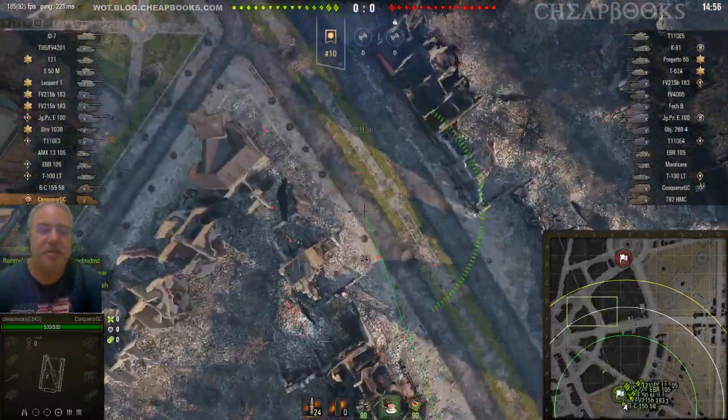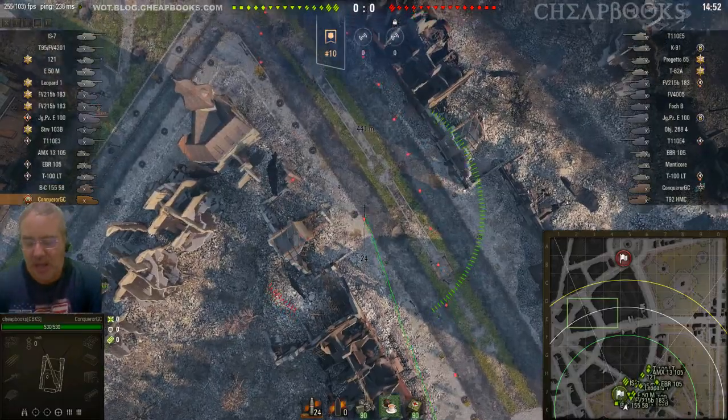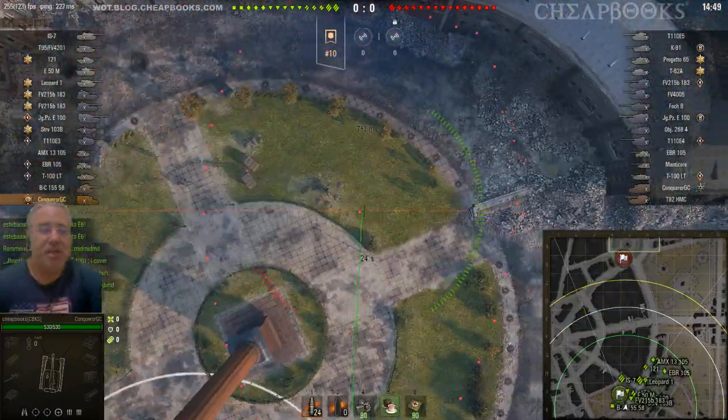This is the Conqueror GC. This is a British tier 10 SPG. The map is Ruinburg. I am going to get 2,100 damage in this game.